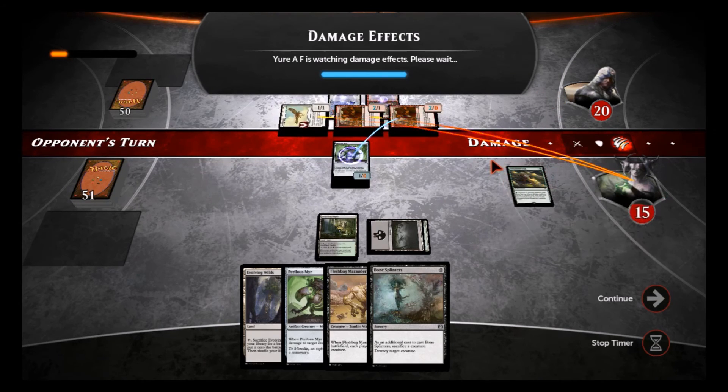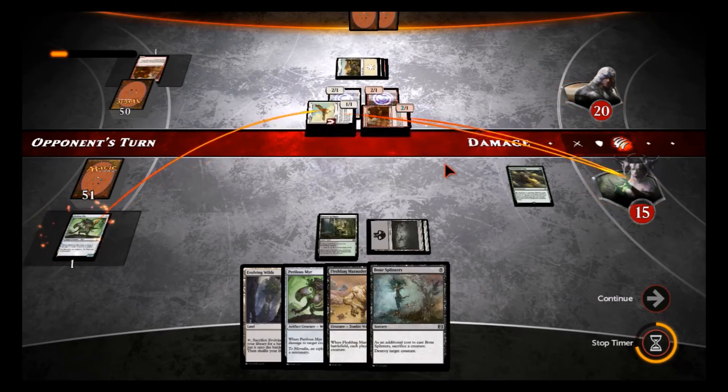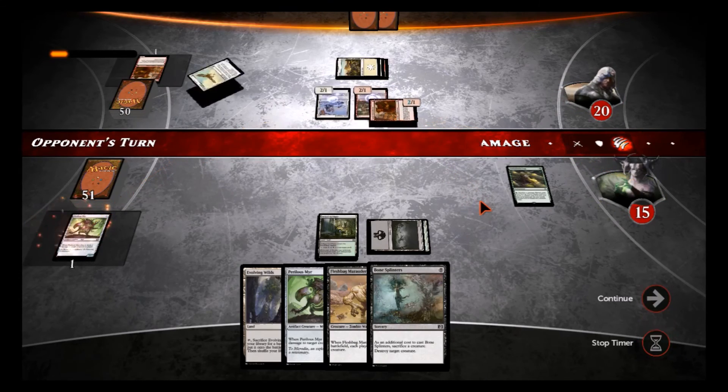My mirror will die, his guy will die, and then I'll do two damage to the flyer — or maybe two damage to me. I could activate Evolutionary Leap but I don't really need to do that just yet. Right now I've got to stem the flow of these creatures.